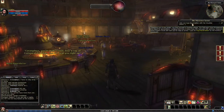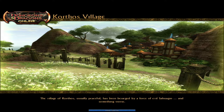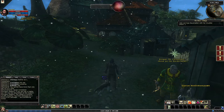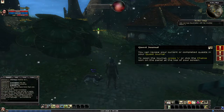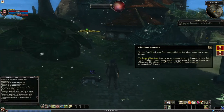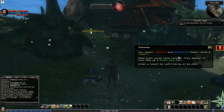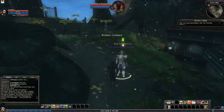I increased the resolution and put the game into full screen mode instead of windowed so the UI would get bigger. For finding quests, yellow chalice icons on the map are people who have work for you. When you approach one you'll see a glowing chalice floating over the NPC's head. Taverns appear on the map as a green mug icon and you regain hit points and spell points faster inside.